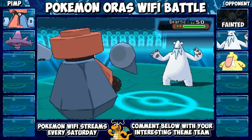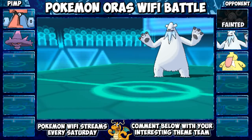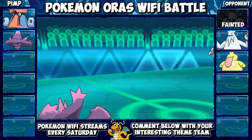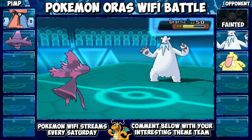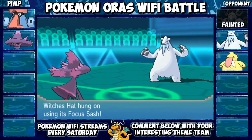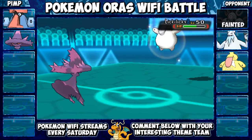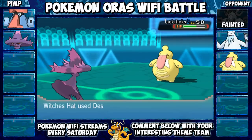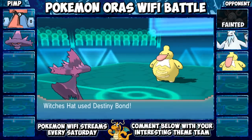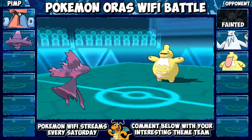Beartic comes in again. I just Volt Switched out because I had a feeling Beartic may come back or something to threaten me. I wasn't sure — could be Choice Scarf or Choice Band. Anyway, I wanted to test the theory so I went for Foul Play instead of Shadow Ball. I could have gone for Shadow Ball — I thought they might swap again but they didn't. They Knight Slash me and that takes me down to my Focus Sash. I don't normally run Focus Sash on Mismagius but I was trying a different set. I decided to go for Destiny Bond because I thought they may actually swap.